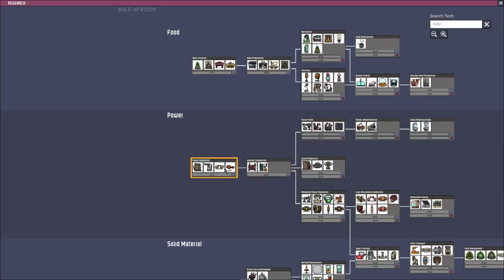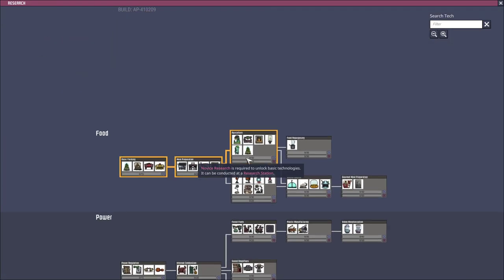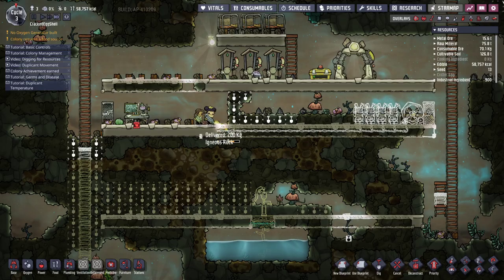I also need to find algae up here behind all the abyssalite. That's an issue because you can't mine abyssalite until you get two skill points, and that takes a little while. I'm going to try researching — I'm going to go straight for advanced research.